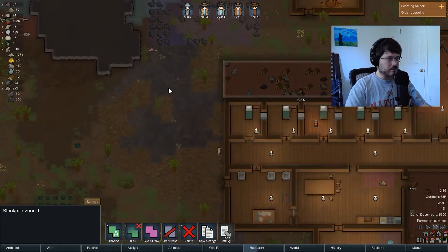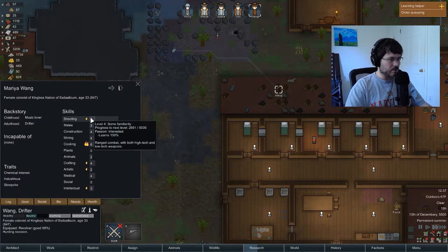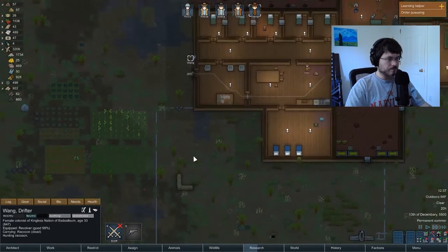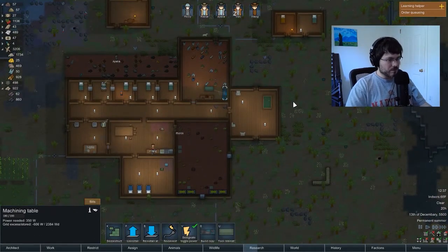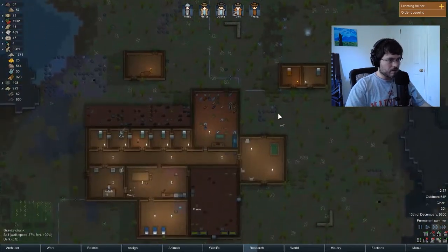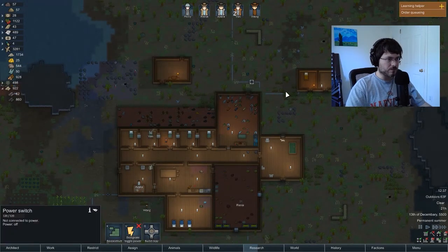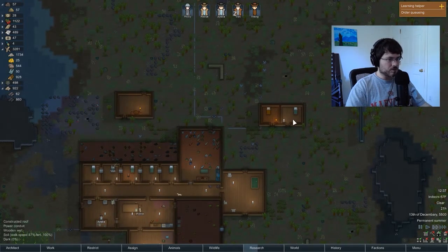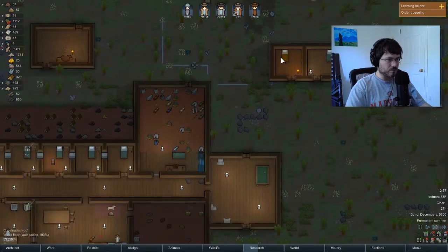Wong is hunting that raccoon — we're going to build up his shooting. We started making weapons last video; we made a rifle, it was a good quality rifle. A couple of turrets — turrets do use a fair bit of power, so we set them up on power switches here to leave them turned off for now. We've got an extra bed here for a sixth colonist if we get one, and we built our new prisoner room.